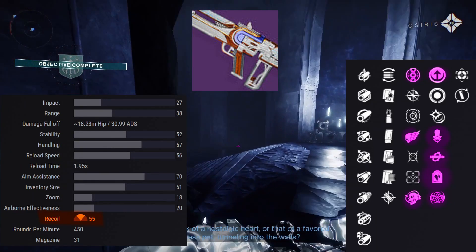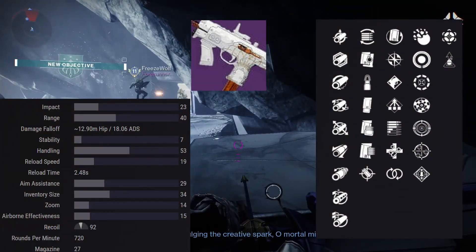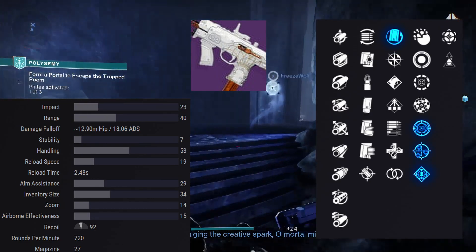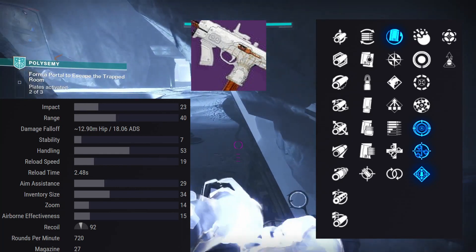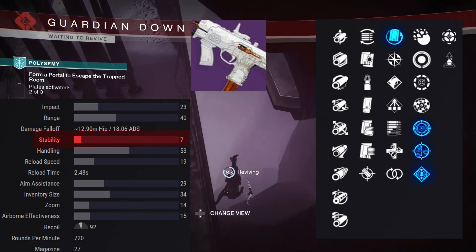Also on Stay Frosty you have Collective Action, Kill Clip, and Headstone. Next is Cold Front, and the first thing to catch my eye is Rewind Rounds paired with Frenzy, Rampage, or One for All. This little SMG looks spicy — the only thing holding it back is the seven stability.